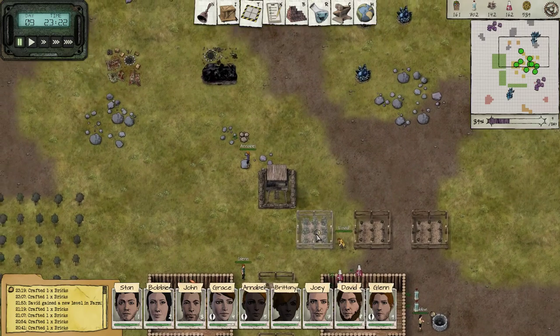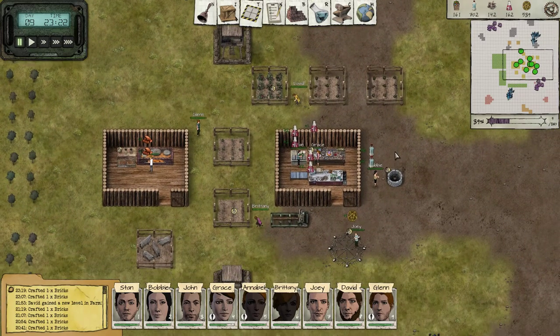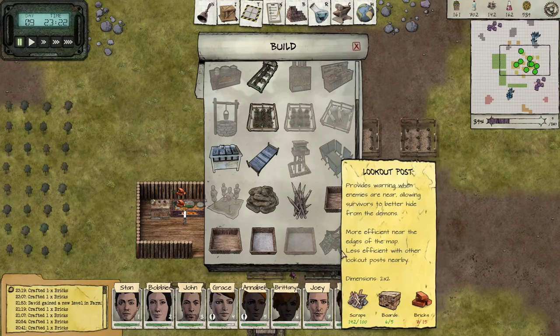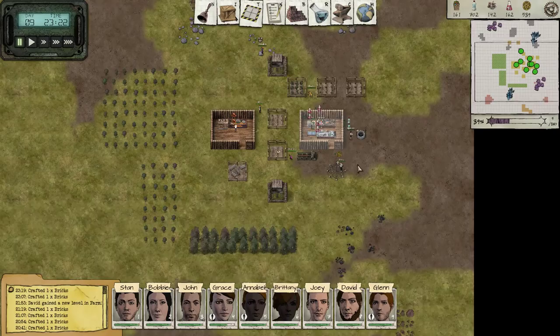The game is starting to get kind of framey — or maybe I'm doing something wrong, but I don't think so. We also researched Lookout Outpost in the previous episode, so I'm curious to find out what it's gonna do and how it's gonna work. We're gonna be trying to build that.